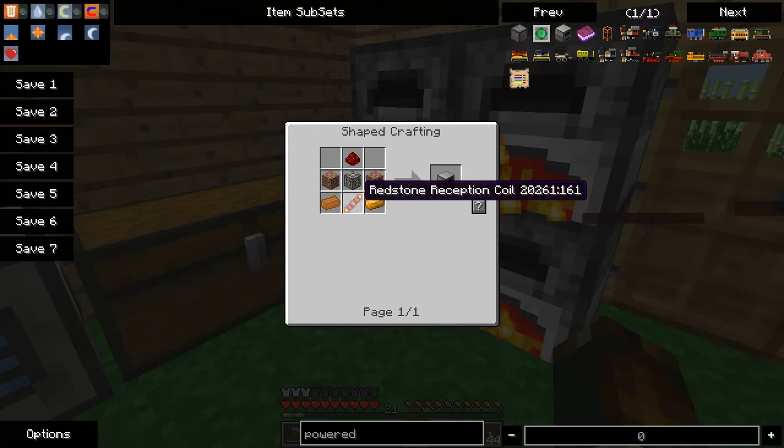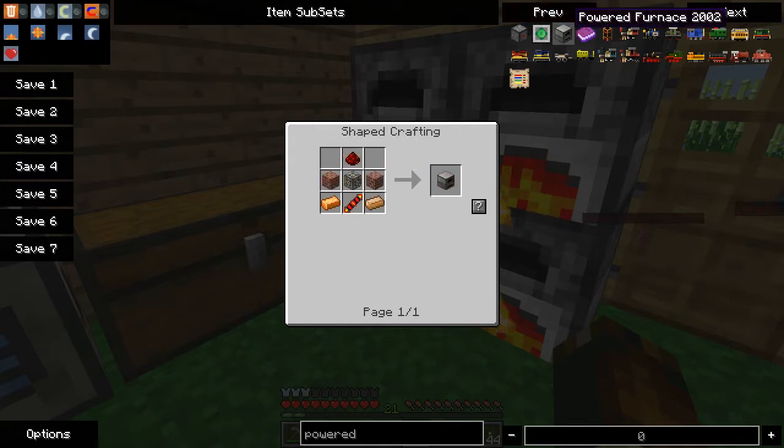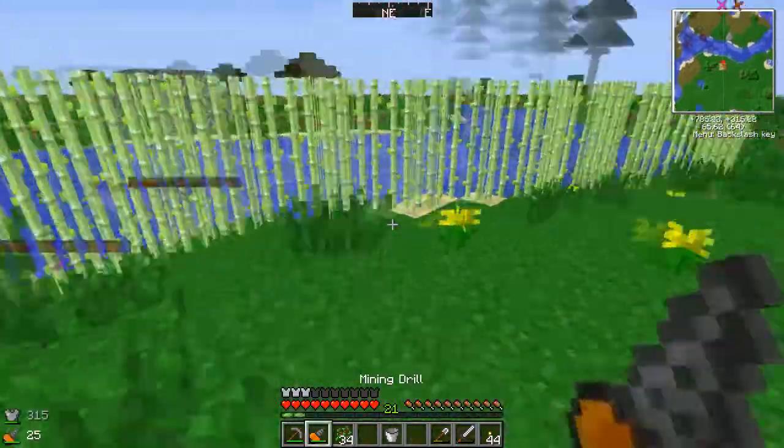Some bricks, some copper, a redstone reception coil — which is two redstone and one gold ingot — a machine frame, which is one gold, four iron and four glass. And some bricks and a bit of redstone. Not too hard.